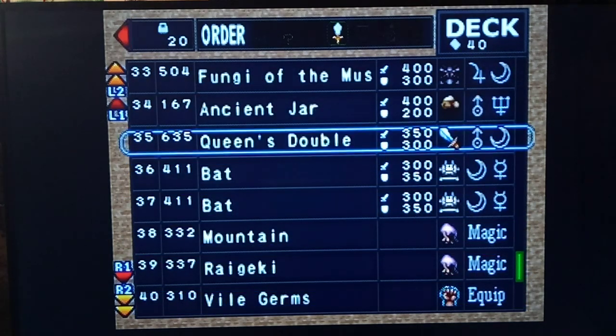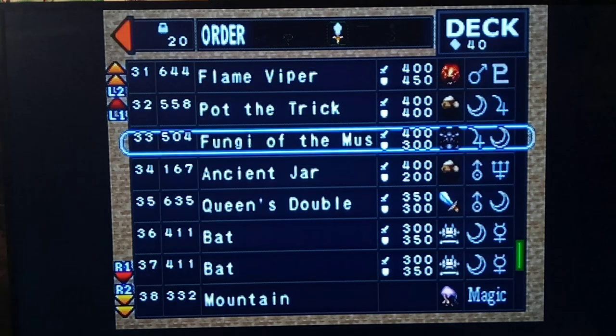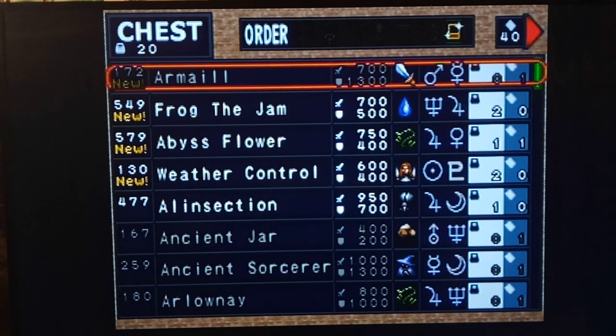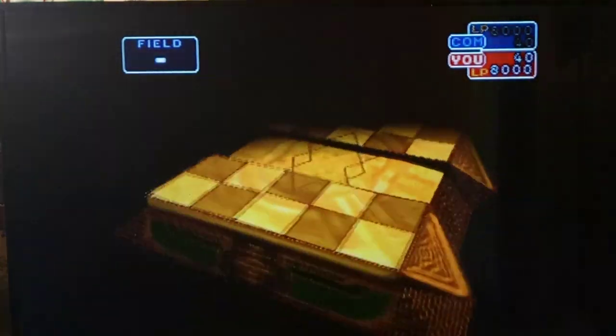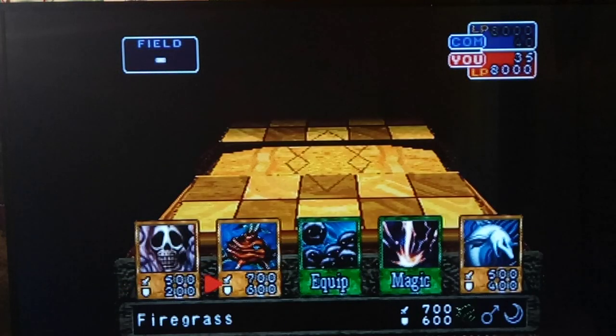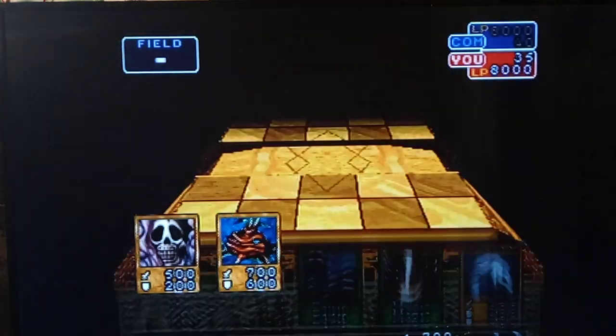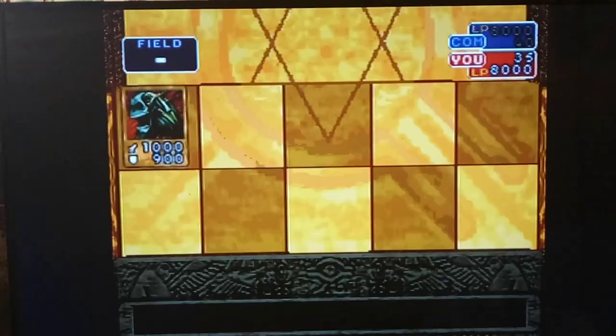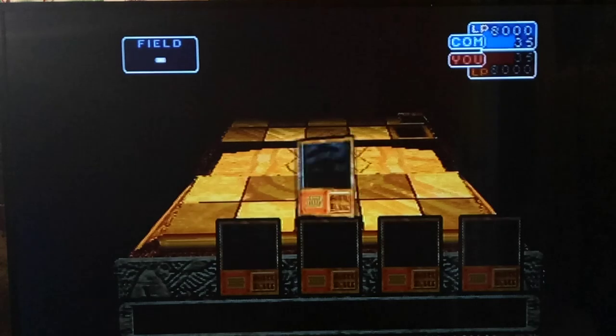I hate to do it, but I know Fungi of the Musk fuses with some stuff — I just forgot the formula, so better to have something reliable. We can go with Wonder Mates. We've got our power-up in case we're in a pinch, and more importantly we've got Rageki in case we're in a real pinch, so we should be good.